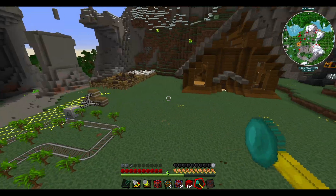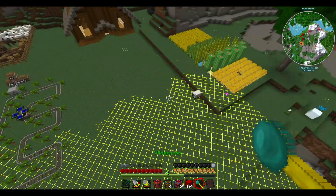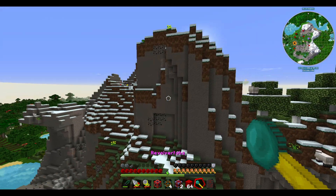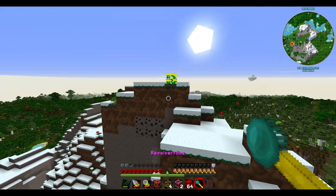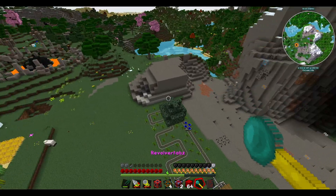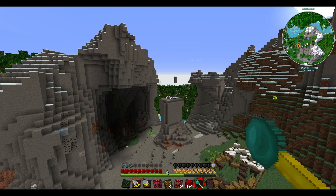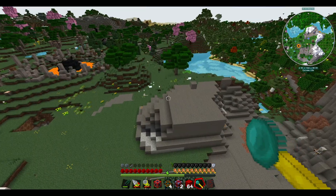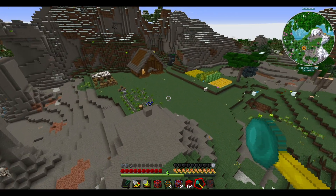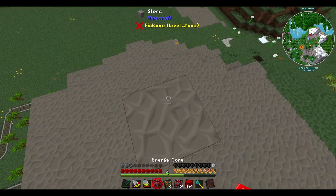I was thinking about where I want to set up my energy core. I was potentially going to do it up here, but I didn't want it to just be covered in snow. I felt like right there would be a good option, but here is also going to look pretty decent because I'll make a nice glass dome around it. For now, we're just going to stick it here, so we put our energy core down.